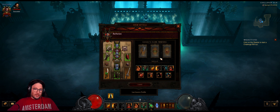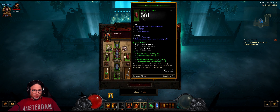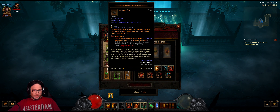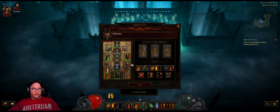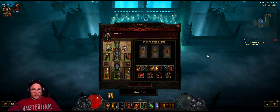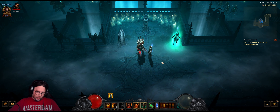Frenzy Barb, let's go! We've got the full set, we've got two pieces of the Horde of the Ninety Savages, we've got one legendary gem that on critical hits does bleed for 3500 weapon damage. We've got the Ring of Royal Grandeur which tops off both sets that we're wearing, and we have Bastion's Revered which gives our Frenzy 10 stacks.